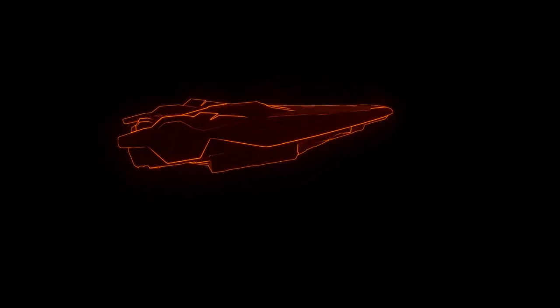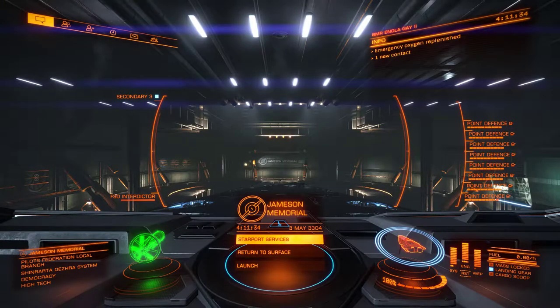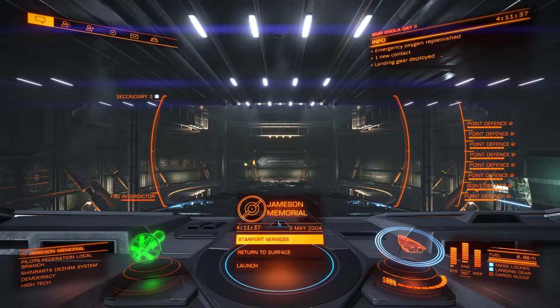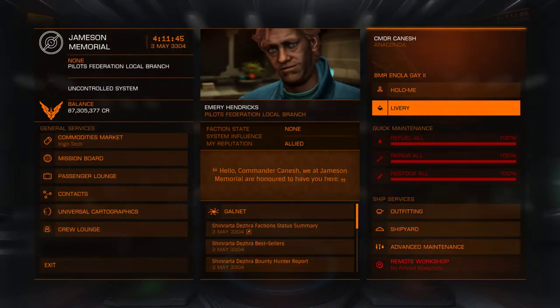Today I'm building a fuel rat build out of a Diamondback Explorer for the heck of it. I'm usually a private group person, so I think a Diamondback Explorer would be perfect for that. Quick load time, holy cow. I need to buy a D-back Explorer — DBE as some would call it.